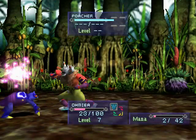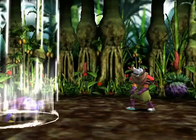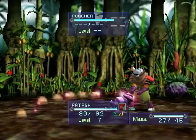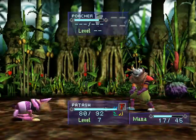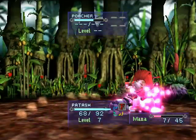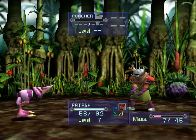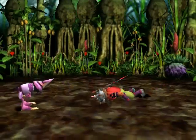The Poacher returns. We're going to have to switch you out. If that's all you've got, you're going to hit me again. Here's a try at that again. That's all you've got and then this is over. That's before I summon another monster. Patash, finish him. Got him. He falls.